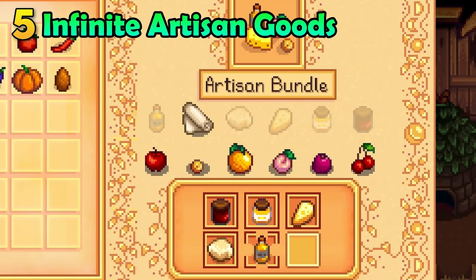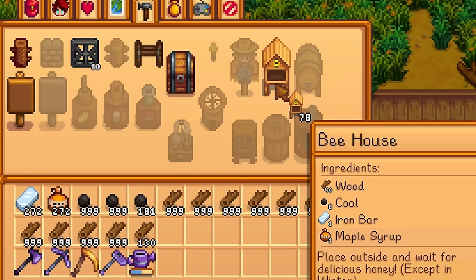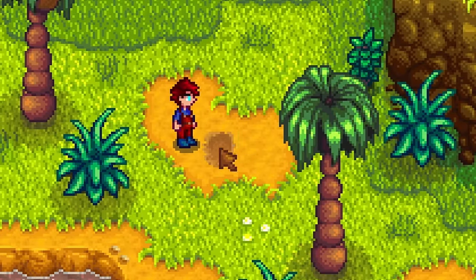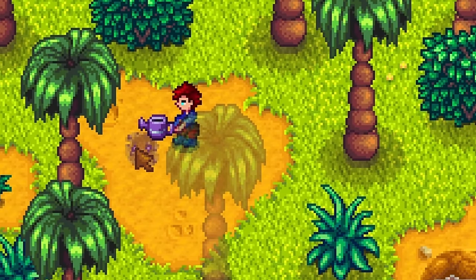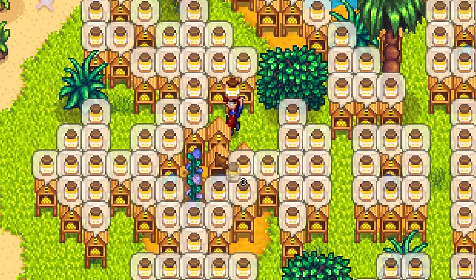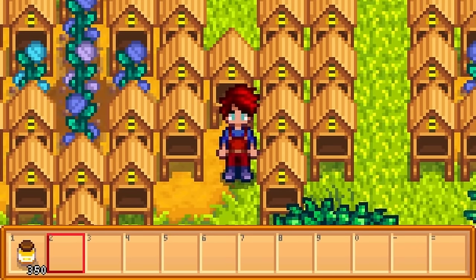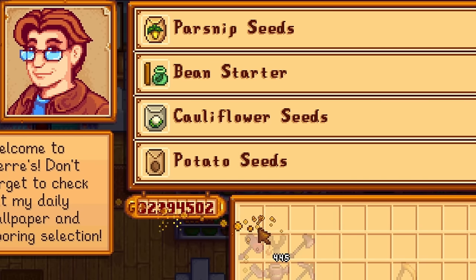How do we get an infinite supply of artisan goods to abuse this? It's simple — really, it is simple. Just craft up like 300 bee houses, get some fairy rose flowers, and drop them all on your Ginger Island farm. Not the farmable area over there — that is a terrible idea. I mean over here: this area allows you to grow a very small amount of crops. Abuse these spots by growing fairy roses and then completely covering every available spot with a bee house. Since this is Ginger Island, these flowers will be here forever, allowing you to harvest fairy rose honey every four days forever. That is about 350 fairy rose honey every four days — about 350,000 gold every four days. And that is before we abuse the Pierre method from the last tip.